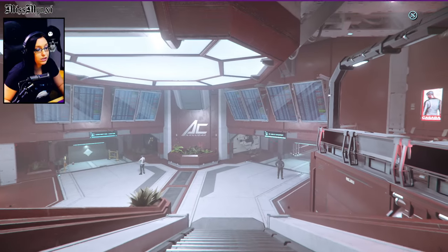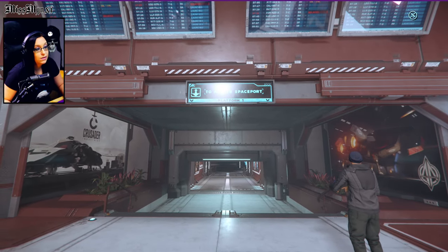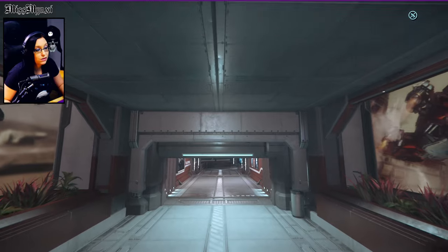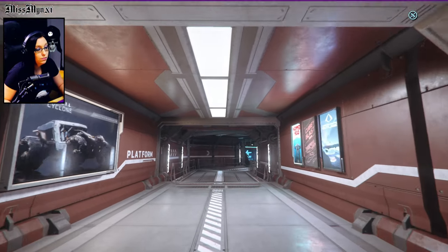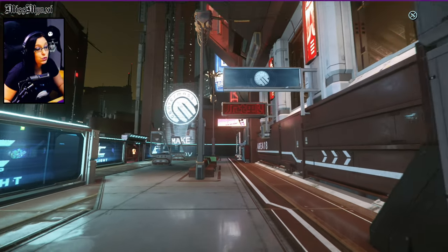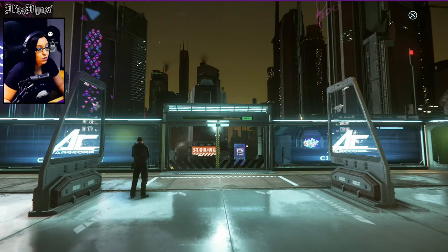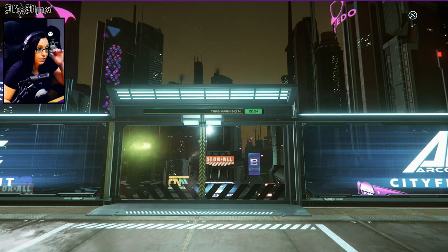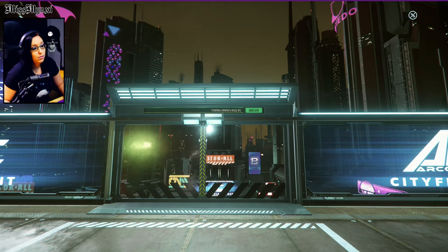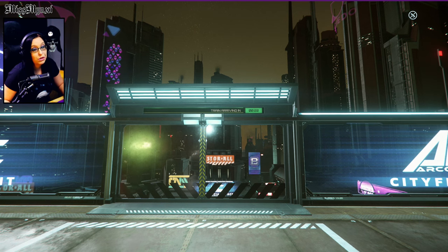We're going to go through this little area and continue down the steps, going to our right a little bit — this is to Area 18 Spaceport, Platform 1. We're going to continue through this tunnel. After going through this tunnel, it's going to bring you to a little transit station. Once you get to the transit station, you'll have to wait the timer that is shown above the little transit station — you can see it counting down. This tram goes from the city that we are currently in to the spaceport, so you don't have to worry about getting lost.